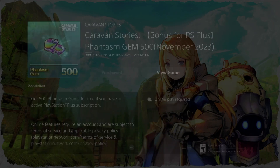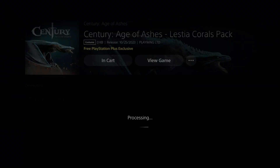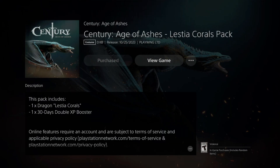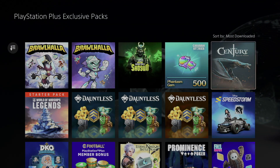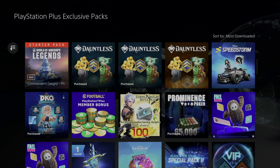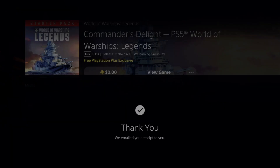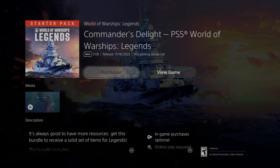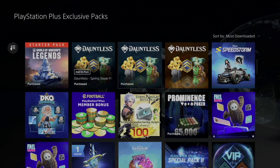A lot of them do not take any space because they're online games — Fortnite for example does not take any space for add-ons. The game itself takes space, but add-ons do not take space on your PS5. So if you have a ton of skins on your Fortnite account, those skins are not taking up space on your PlayStation. Even on Xbox they wouldn't, because it's an online game — your whole account is online.